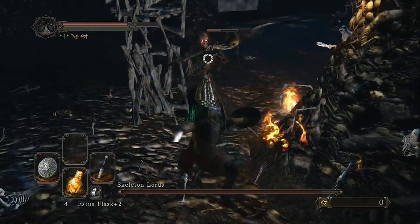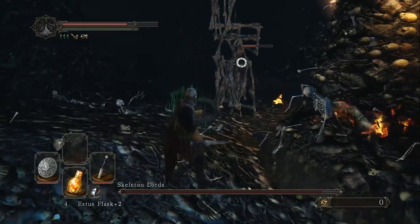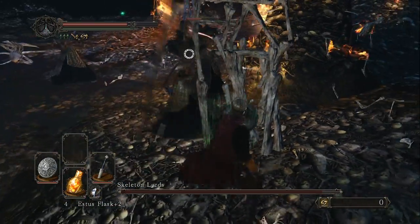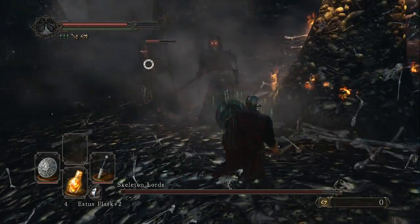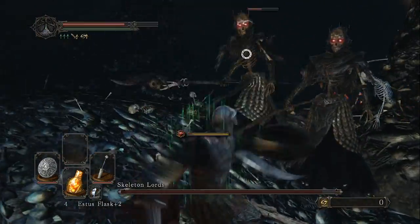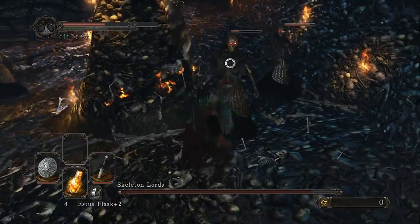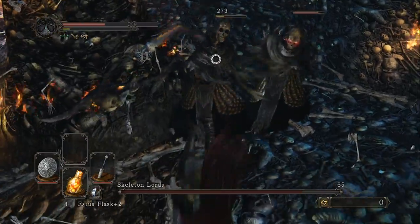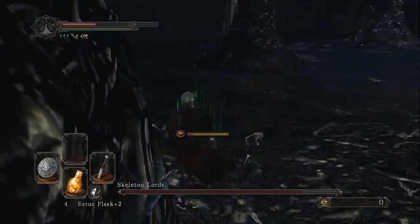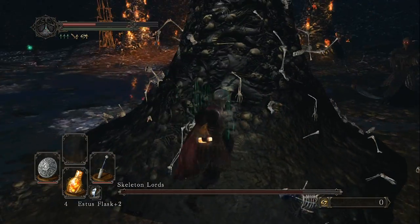This one is sort of like the Royal Rat Vanguard in that you have to fight multiple enemies all at the same time. It can be tricky. The one thing to know is there are three Skeleton Lords that spawn at once. Occasionally they will also summon skeleton minions. All of the skeletons you're going to fight — not only the lords but also their minions — all share the same health pool, so every skeleton you're attacking is chipping away at the boss's health.